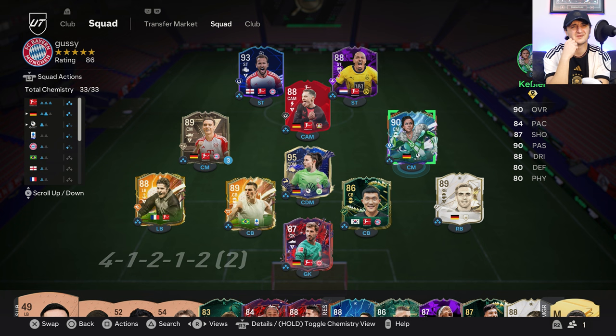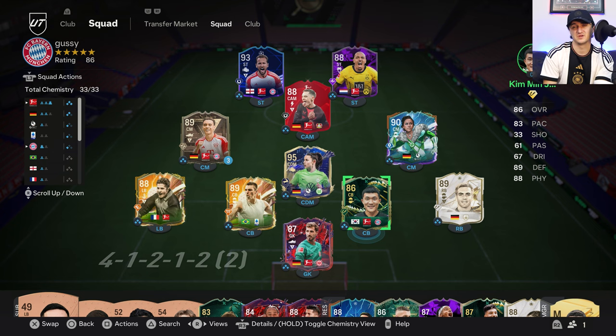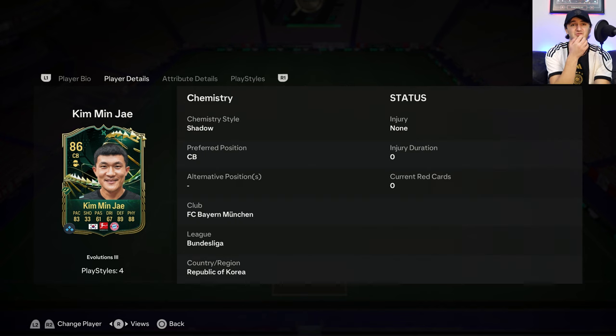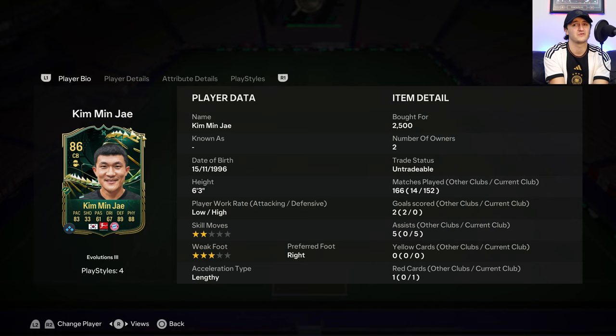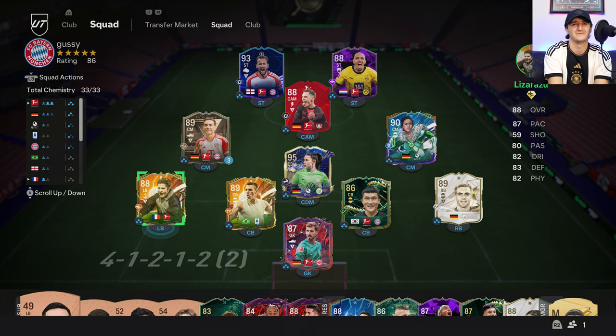Her base Hero card is still very usable — we used her recently in the last video. Otherwise we've got Lam, Kim Min-jae, Lucio, and Lizarazu — Lizarazu was surprising today. Kim Min-jae might be showing some signs of age because he's getting pushed off the ball, and 92 strength may not be enough anymore for center backs against six-foot-three players. Lucio and Lam are all very good cards. Even Trapp played well today, and Lizarazu with his absolutely amazingly fast dribbling.